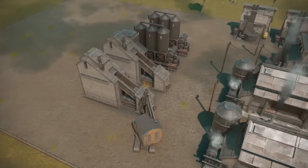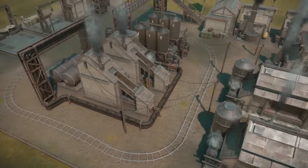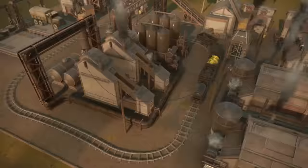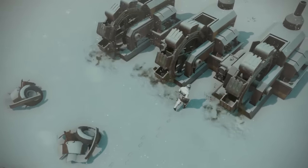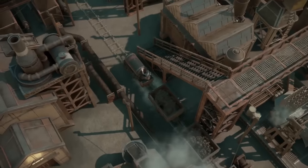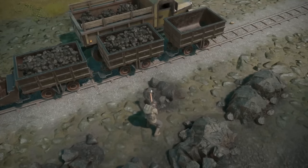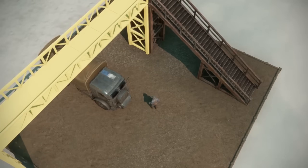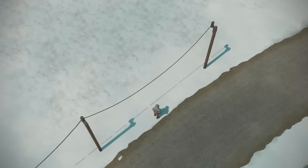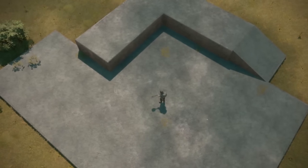Starting off, facilities are arguably the biggest changes to Foxhole. The devs stated that they are supposed to give Logi players a goal — a way to progress through a kind of logistics tech tree. Not only will those who love logistics be able to progress and get to in-game stretch goals, but they will create strategic targets for the enemy as well, such as raiding an enemy tank facility or even coastal bombardment of enemy ports. This introduces a completely new gameplay loop, and if you progress properly, some things will even be able to become fairly automated, so you won't have to personally scroop salvage fields, for example.